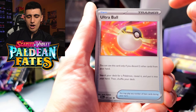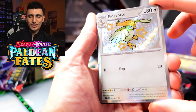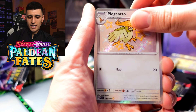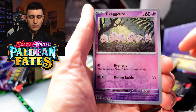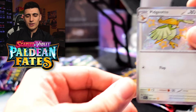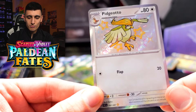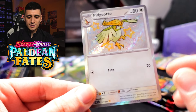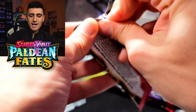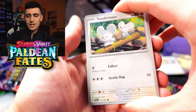Next pack — we got Rare Candy, Frigabax, Pineco, Numel, Whimsicott, Scrafty, Ultra Ball. Very nice — we got a shiny Pidgeotto. Look at that majestic hairstyle Pidgeotto has. An Exeggcute and an Annihilape. One quick look at Pidgeotto — I did make a lot of memories with Pidgeot in my Pokemon Leaf Green, so this evolutionary line does have a special place in my heart.